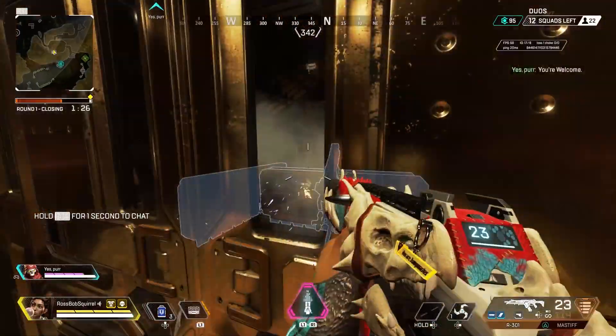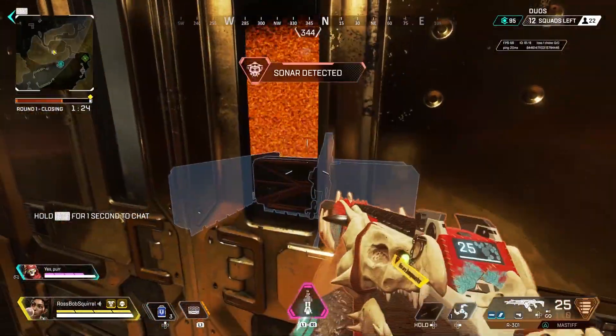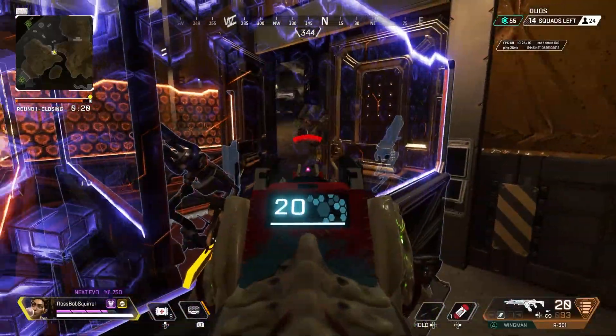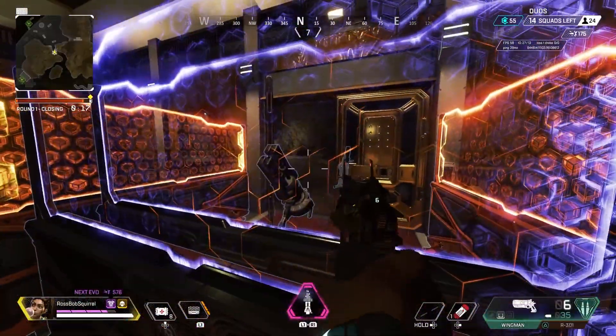Now this glitch is definitely broken and can be really funny and confusing to the enemies. I had multiple teams roll up who tried to get inside, and finally one team had a key to unlock it. I do hope the devs fix this one as it brings an unfair advantage to the game.